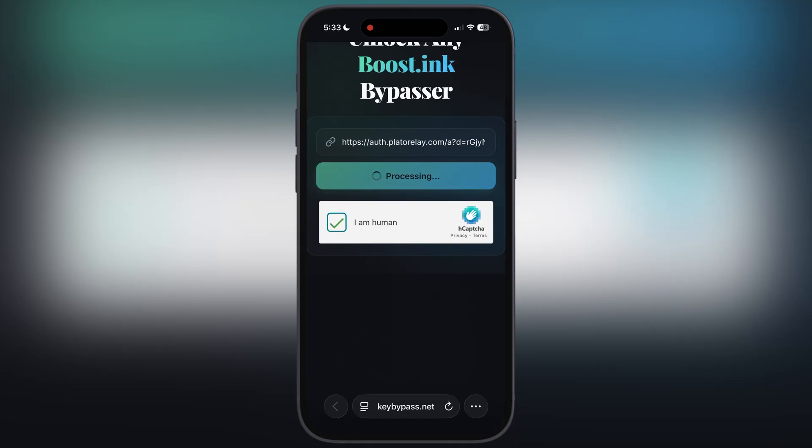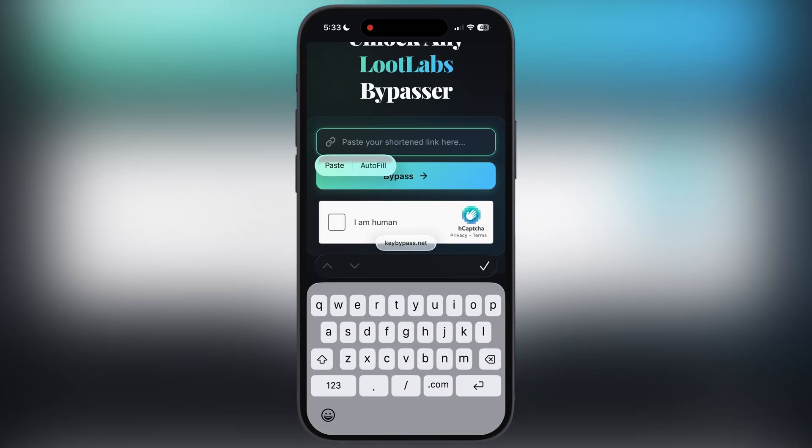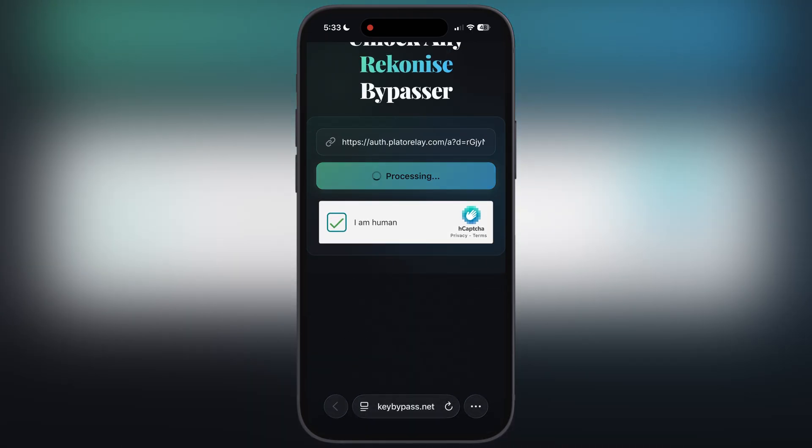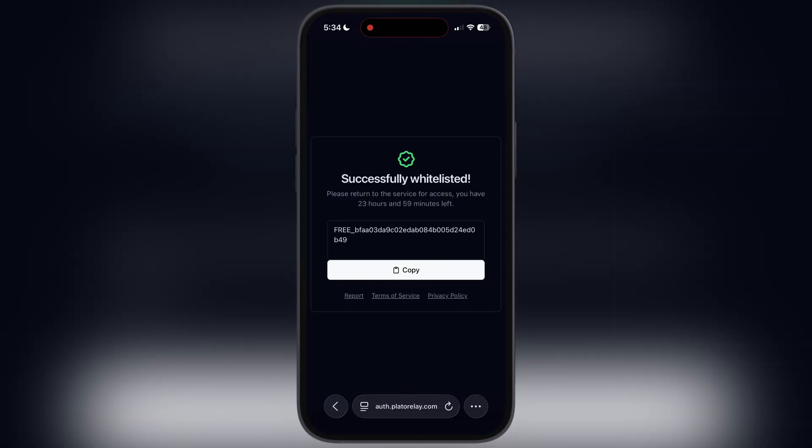If you face a fail to bypass error, simply reload the page. After that, paste the link here, then check the I am human box, and the link will be bypassed. Scroll down, tap on the open button, and here you will see you have successfully bypassed the whole key system and got the Delta executor key.